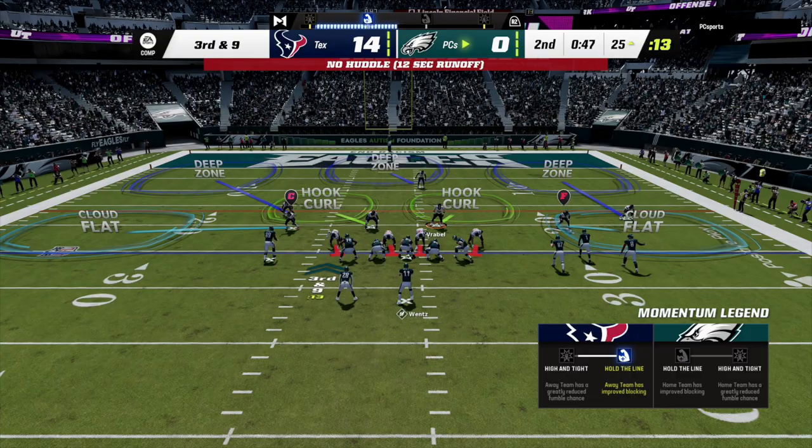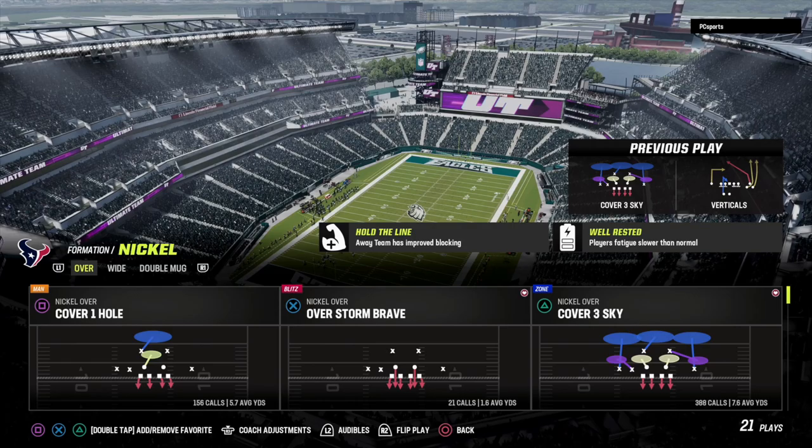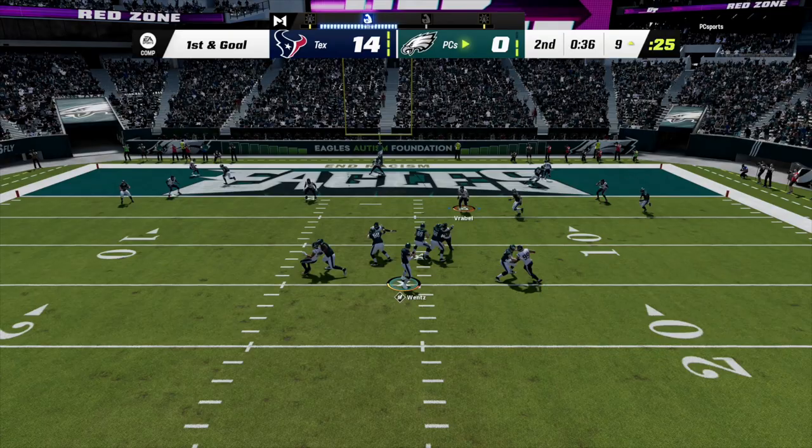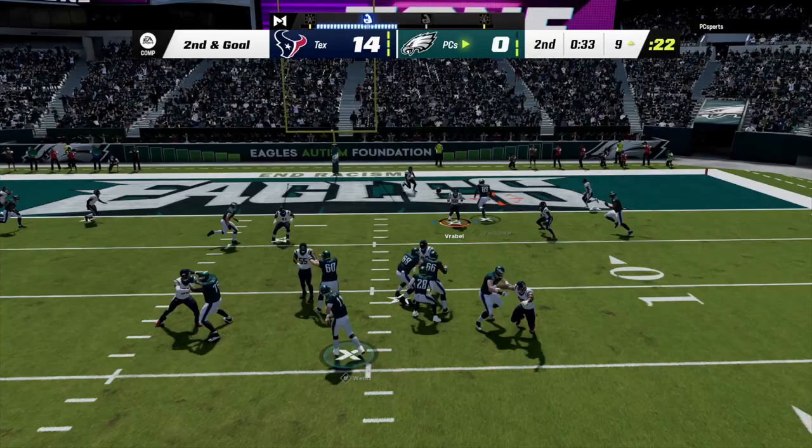That's definitely a coverage sack — maybe he didn't want to throw it in Vrabel's direction. Let's do it again, lock it up. Where are my animations? How am I not getting an interception? I got Lurker and everything. I don't understand how I'm not getting animations. Give me that! I don't know who he was throwing that to but it was right at me. Oh Mike, we've been so close — I just don't understand why you're not getting animations. Oh — we got one baby, let's go!